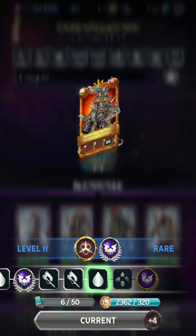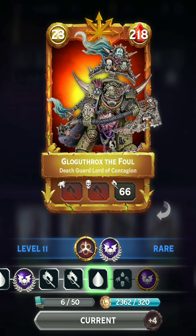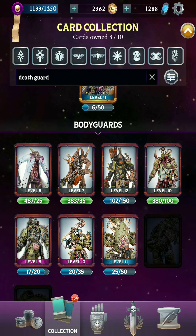Starting off, the Warlord: Gloggerthrox the Foul. He is one of the weaker Warlords in the game and doesn't really have the greatest special rule. He's pretty tough and resilient, he's got Fear for his trait, but only one attack type, which is not really that strong. His special rule, Nurgle's Rot, slowly degrades the enemy's attack type as they kill your units. So to best combo with this, there are a couple Bodyguards that work well.